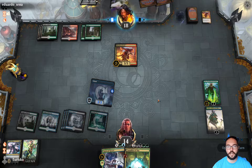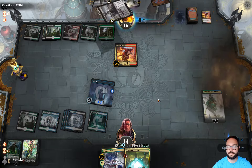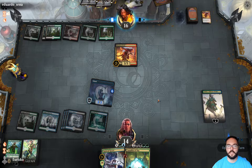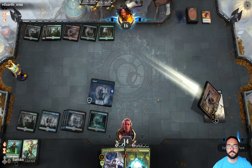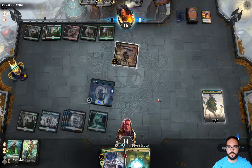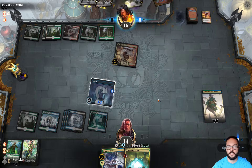Korvold generally is the scariest card that can come out of this deck, but even so, with Casualties of War in hand and planeswalkers on the battlefield, Korvold wouldn't be that big of a deal. Our opponent did find a way to deal with Nissa, and they should definitely attack down Tamio. Next turn we have an interesting choice between Casualties of War to get rid of Mayhem Devil and a land, or just playing a reasonably large Hydroid Krasis.